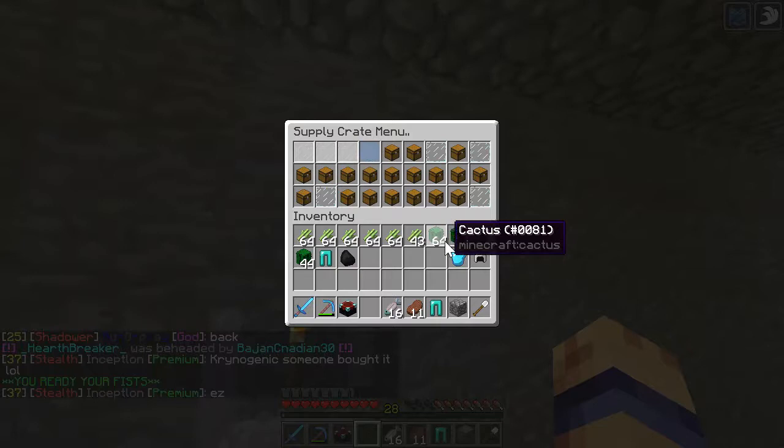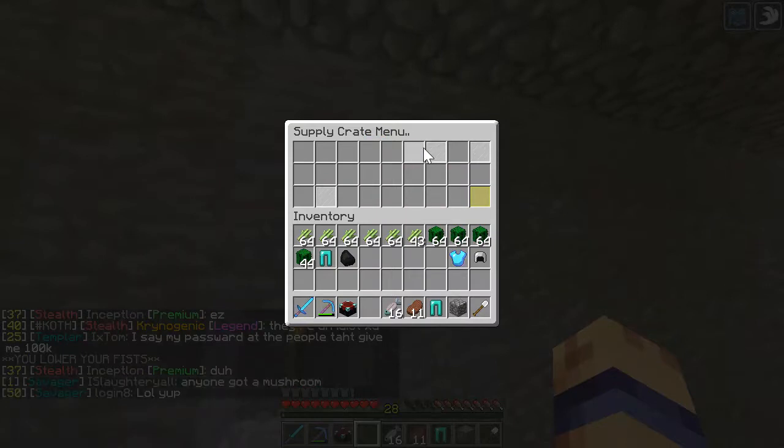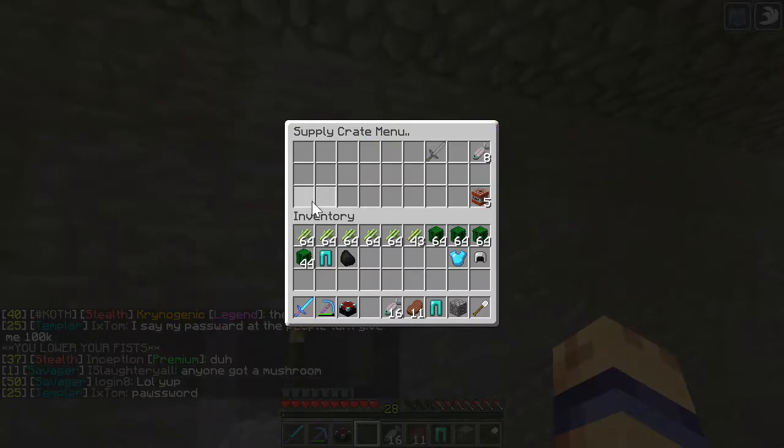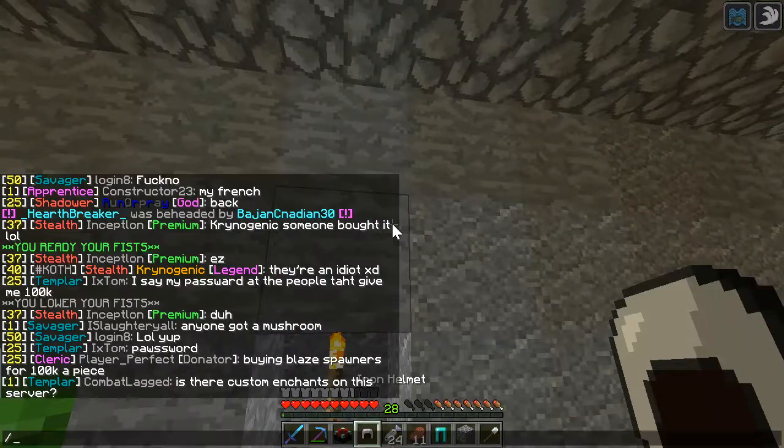Yeah, basically we're going to be expanding the cactus farm just so that we'll make a lot larger income from it. We're going to fast forward. Nathan, do you have anything to say before we fast forward?